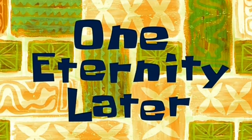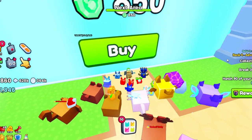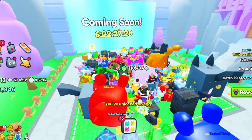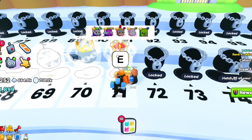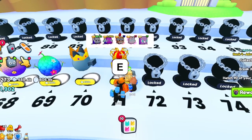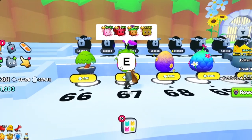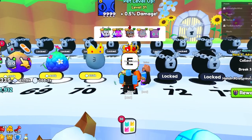An eternity later — we finally have enough to buy the last area in this new update! Let's open it. That's a lot of titanics! It looks like we have a couple more days to unlock the rest of the map. Let's unlock all our eggs. It shows the pets and huges you can get. We got a bunch of new pets — prince doggy, princess prince donkey, and princess dragon.